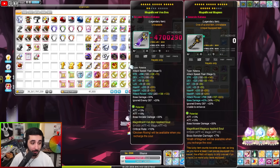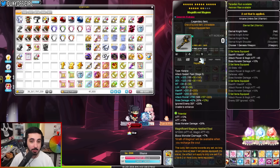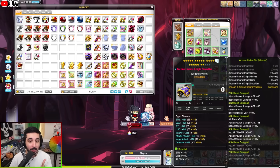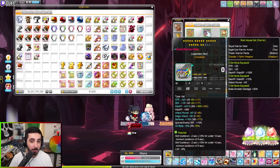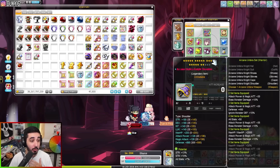At the bottom of the genesis weapon it says 'this lucky item counts towards any set,' meaning the genesis weapon fills in the weapon slot of any set effect that has a weapon in it. For example, the arcane set effect says 'choose one arcane umbra weapon' — because this set effect has a weapon slot, the genesis weapon can fit into it even though it's not an arcane weapon, so you still get the five-set arcane bonus. If you were wearing a CRA hat, it would also fill in that Fafnir weapon slot, so it double dips on set effects, making it super strong.